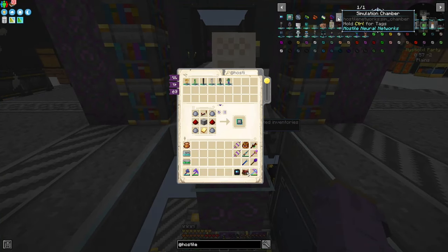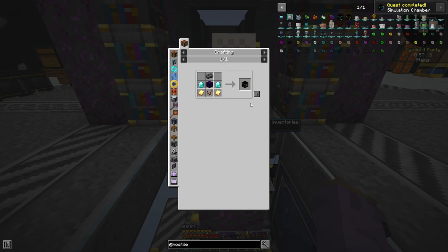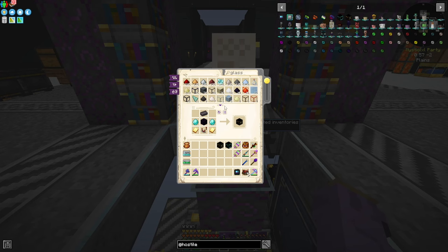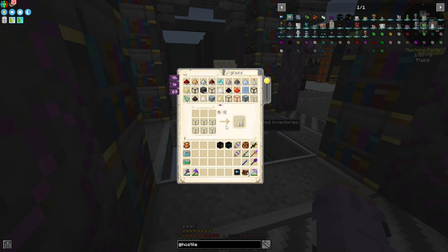To get started with this, all you need is a simulation chamber and a loot fabricator. This is a very easy recipe. We make the simulation chamber, and then we need a loot fabricator, which needs a netherite ingot — easy enough to get with our netherite scrap. The only other things you need for these to work are power and prediction matrices. I'm going to make glass panes and a bunch of prediction matrices, as you need a lot of them to run these things semi-efficiently.